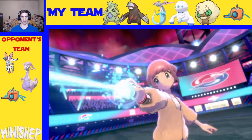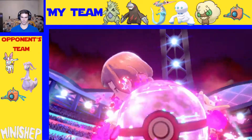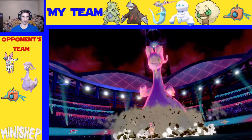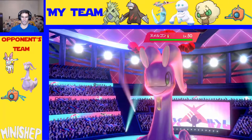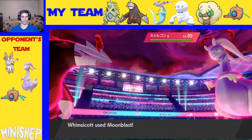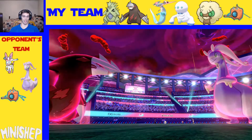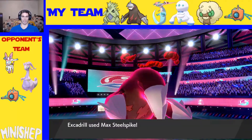Yeah, he did Dynamax Goodra. Thought so — he can set up whatever weather he wants here. I'll definitely eat one hit because it's not going to be super effective, and then I can change the weather to sand. Rotom's taking a Steel Move, never mind — you're just taking a hit here. He's Weakness Policy. Okay, I'm not taking a hit — I lied. Let's ignore everything I said. Absolutely not taking a hit.